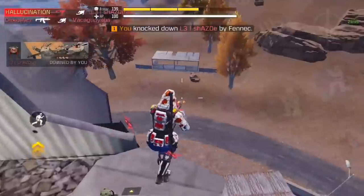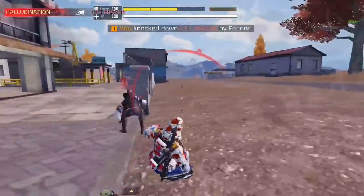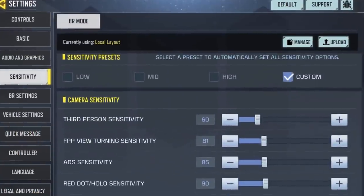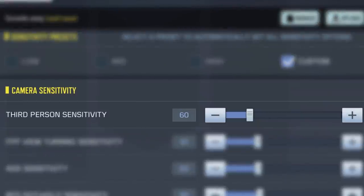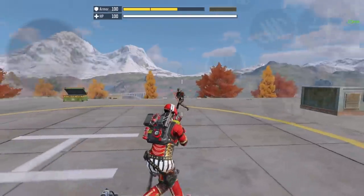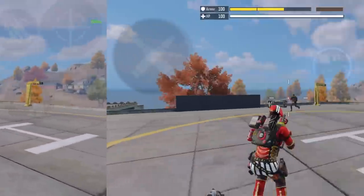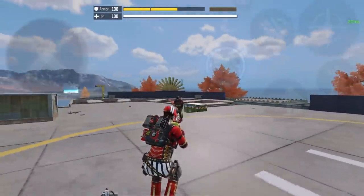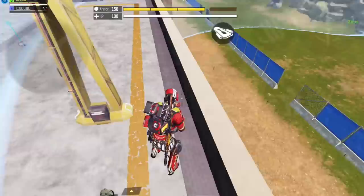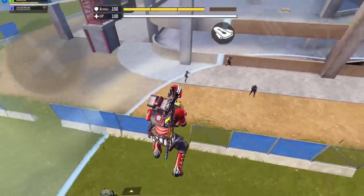I'll start with the most important tip and it's related to the settings. I already explained it in a previous video but I'll add it again because that video was too old. When it comes to hipfire there is one setting that you need to adjust, which is the third person sensitivity. It controls the speed of your aim when you're using hipfire, so you basically need to find the right speed that allows you to trace and track any movement easily. If you feel like it's too slow then increase it, and if you're struggling to aim because it's too fast then decrease it — very simple and straightforward yet it makes a huge difference in having high hipfire accuracy.